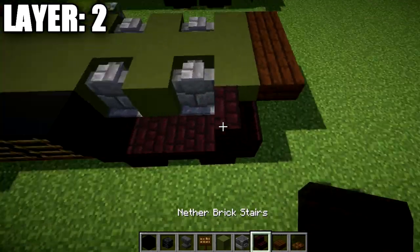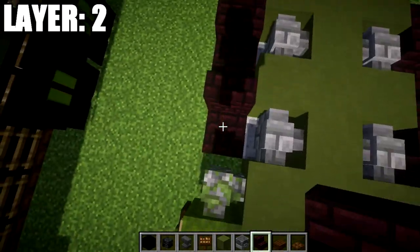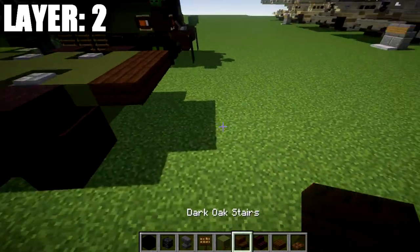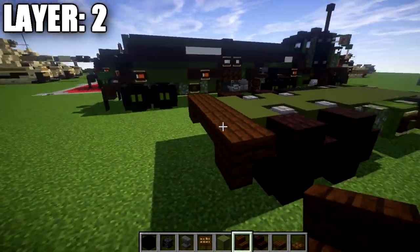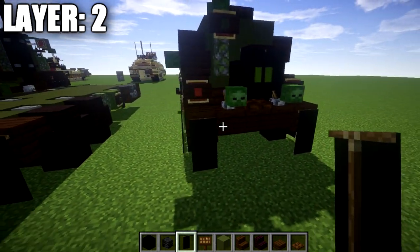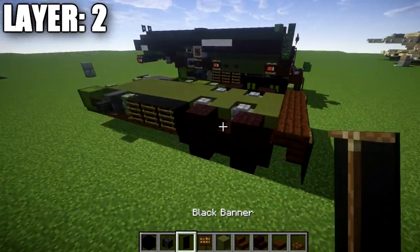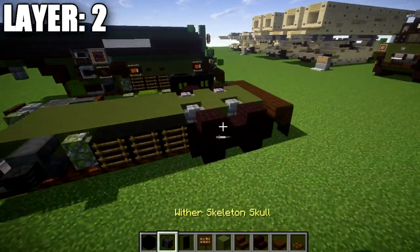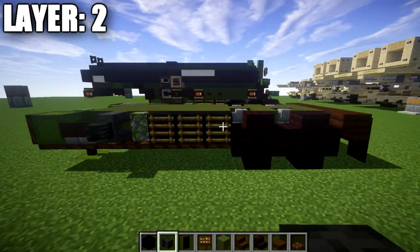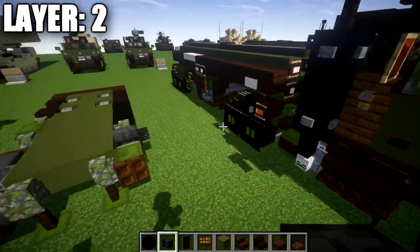Take nether brick stairs and on top of the two upside down stairs place two stairs back to back to complete the back wheels. For the back bumper of the trailer, place dark oak upside down stairs coming off the sides, and on the back of the stair place a black banner. Also grab your dark oak signs and place a row of three across in between those banners. The last thing for this layer is the optional banner wheel designs — some of you like it, some don't, but I'm going to show you how to make those.